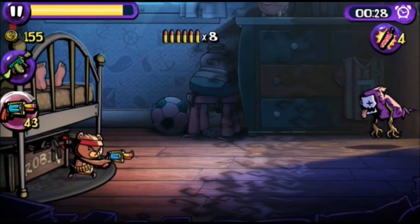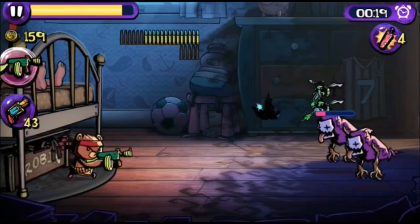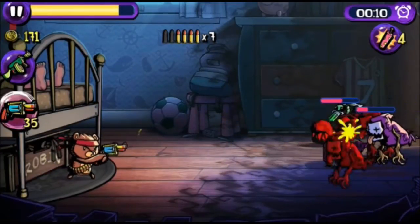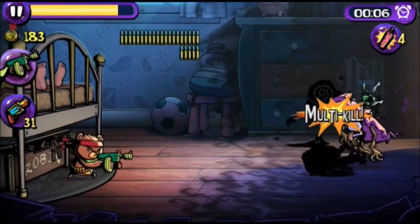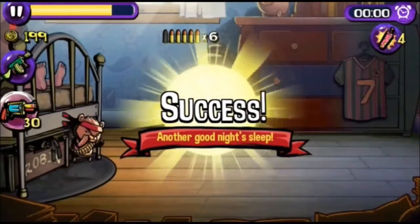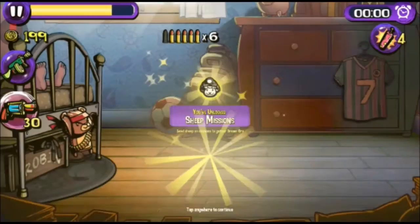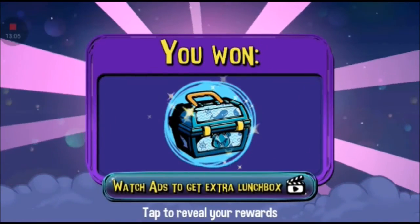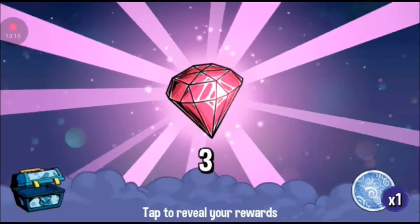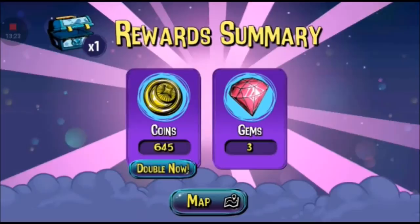Luckily we've got a faithful teddy bear armed with a pink paintball gun and a Tommy gun. Those smelly junkies don't know what hit them! The splash damage is pretty good. The health bar at the top left is barely a fifth of the way down. I've unlocked sheep missions — the guy in the bed is having quite the dream. I can watch an ad for a free lunch box, passing on that.